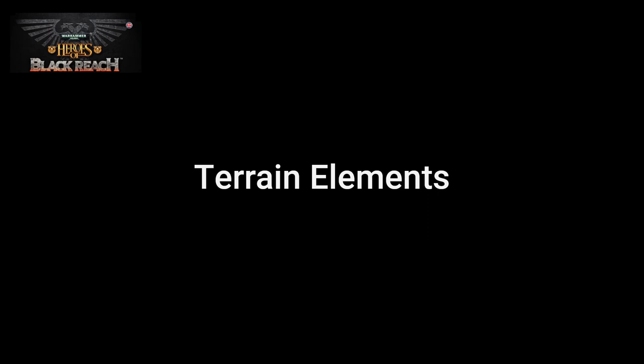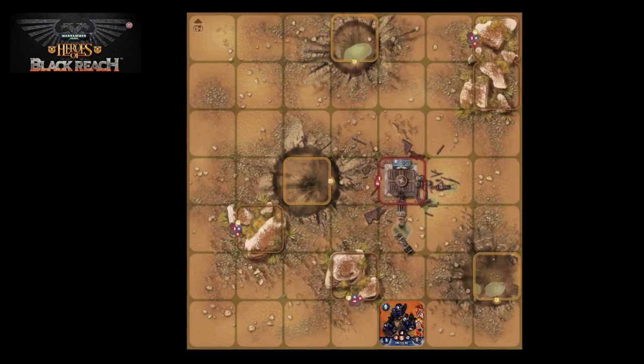Where a unit can move is often dictated by the terrain. Here we have that same tactical squad with a bit more terrain to navigate. Terrain elements on the battle grid are denoted with a coloured border and are always accompanied by groups of symbols. Some symbols are associated with movement, and some with firing or assault. In this tutorial I'm only going to look at the icons which affect movement.